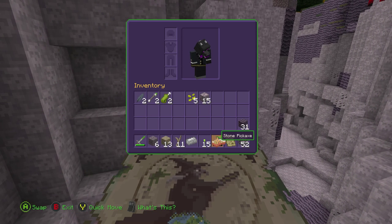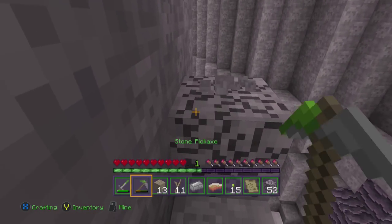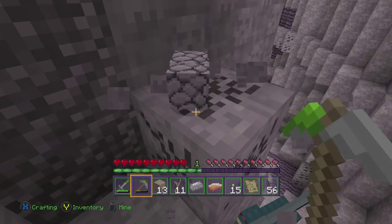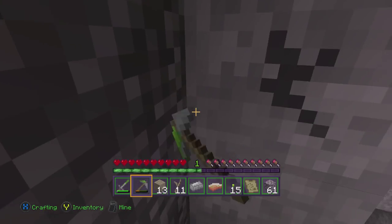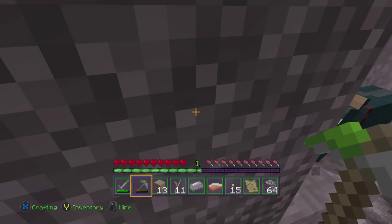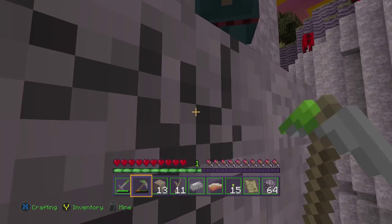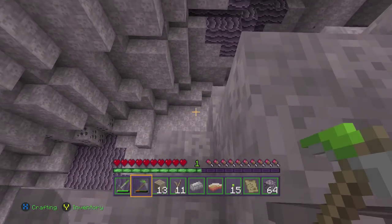I'm going to pull out my stone pickaxe. The reason I'm getting the coal first is because it's the gateway to everything else. I have all that iron ore I was smelting with wood last episode, and that's just not efficient — it's a waste. I really need to make myself a shovel. Let me grab some coal.